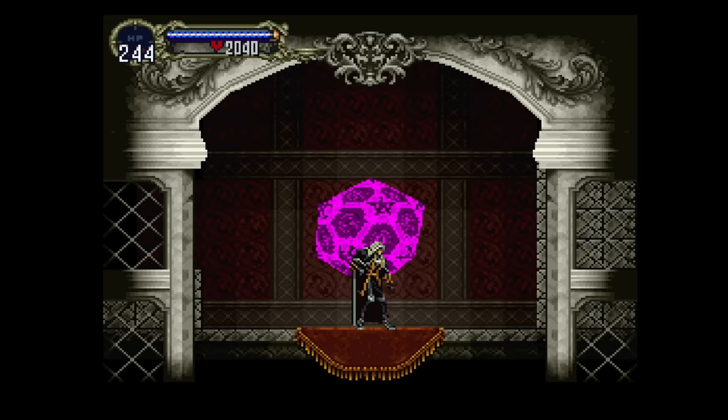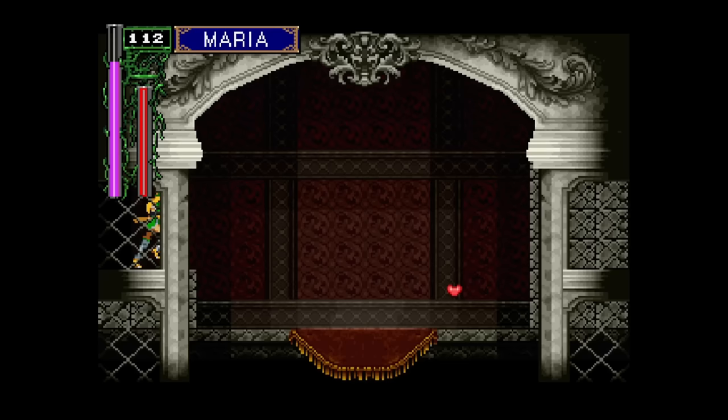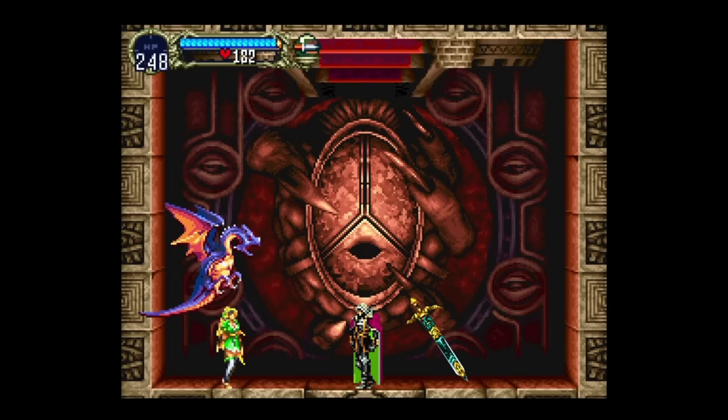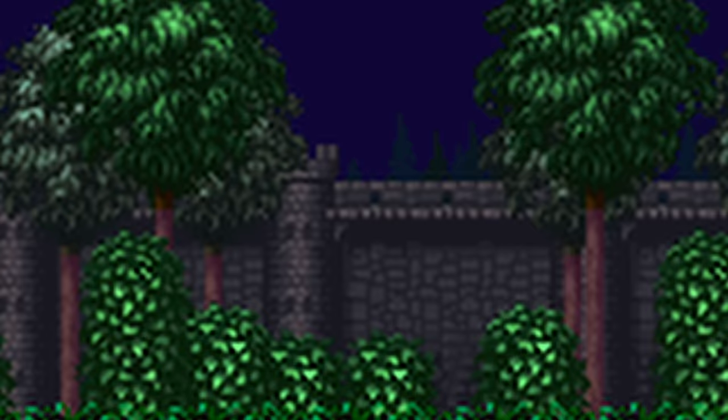Normally, any boss that has a cutscene before the fight has been straight up removed. So for that reason we don't have to defeat Minotaur and Werewolf, Succubus, Death, or Maria herself — yes, she is actually a boss in this version of the game. With all that background info out of the way, let's get into the run.